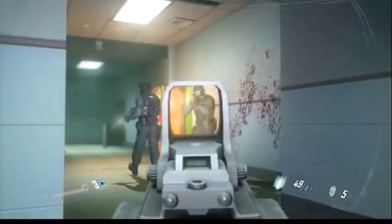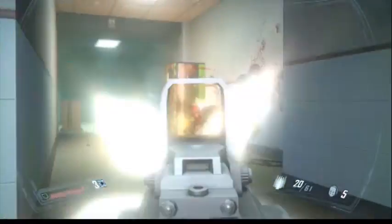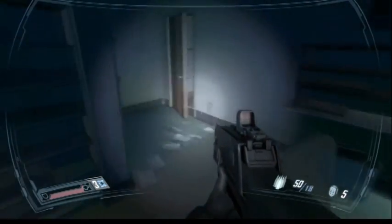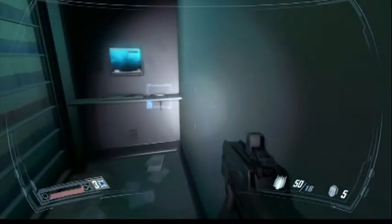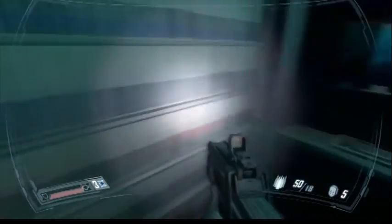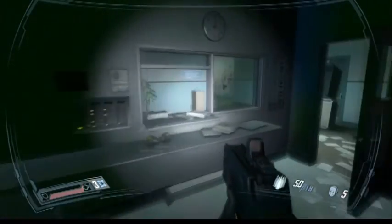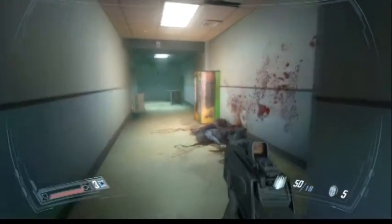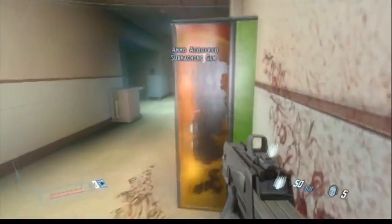Pretty much this entire last half of this level is just kind of set up for enemies and stuff to come. Not too many big battles. Go ahead and go in this office, grab whatever you need, and behind the back here — that's the third intel piece overall, first of this part of the chapter. Get that and go ahead and move on.